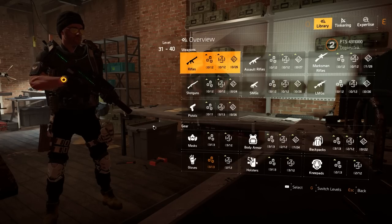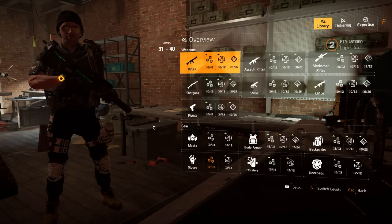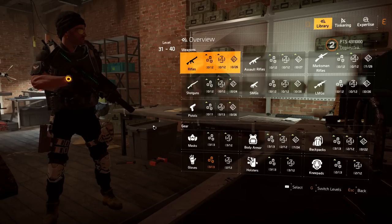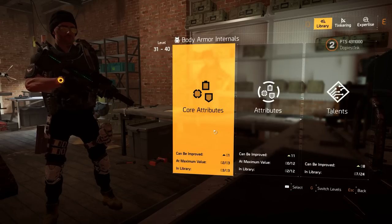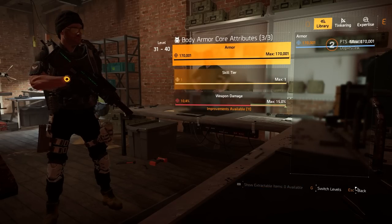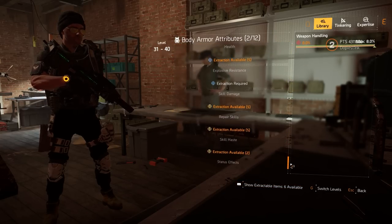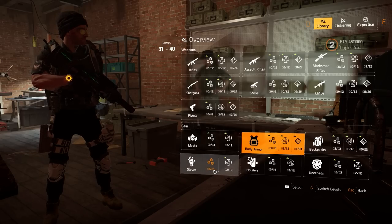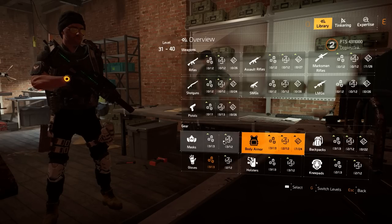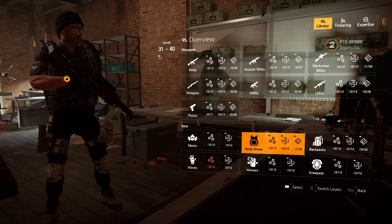The Library, first and foremost, functions exactly the same as before, but the general interface got a facelift to be a bit more readable, and I like this quite a lot. You can see the totals for the number of core attributes, regular attributes, and talents that can be stored per category. The various green arrows indicate whether or not you have something that can be increased or you can store a better version of a stat you already have. And the orange text means that you've maxed out that entire category. This functions exactly the same, but I think it looks very clean.